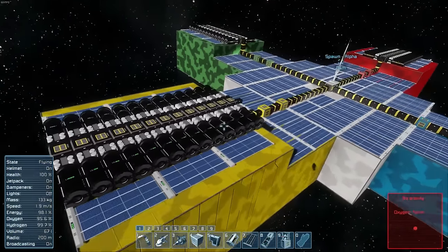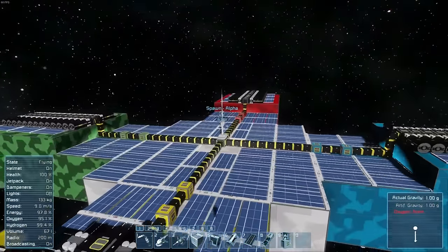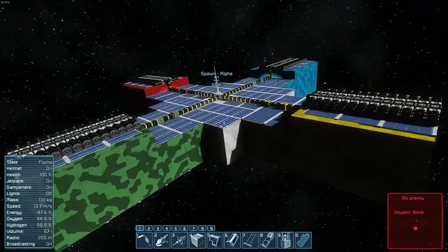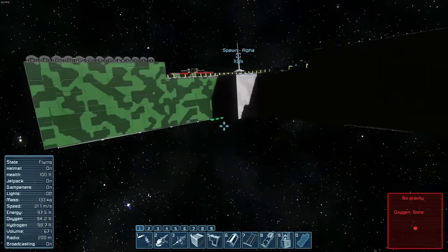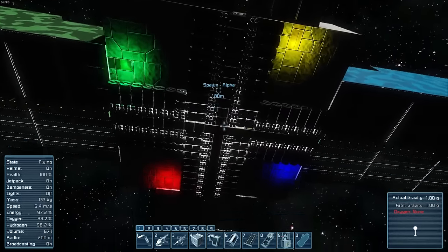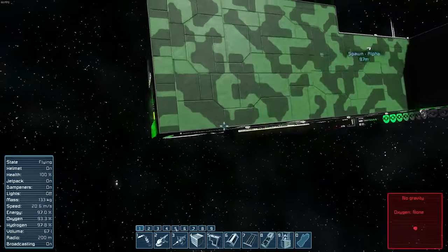Up here you can see the top of the main station — we have many solar panels and oxygen farms on top, and a small radar antenna. Because of the game changes where the sun now rotates, currently set to every two hours, we decided to add new solar panels and oxygen farms on the bottom as well. That should keep up with production and you shouldn't have too many issues on the station.